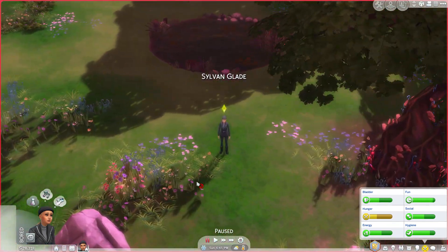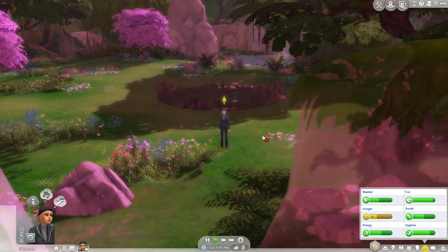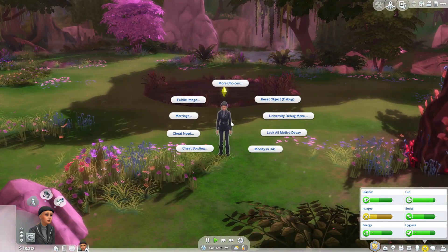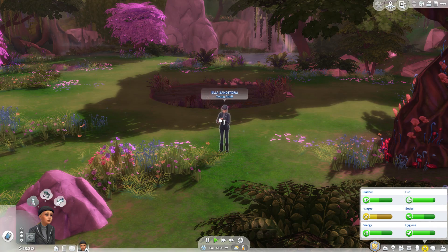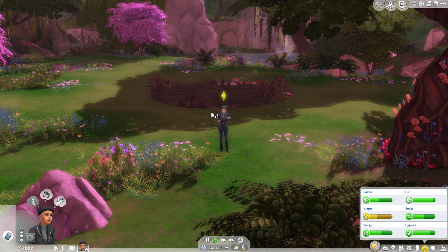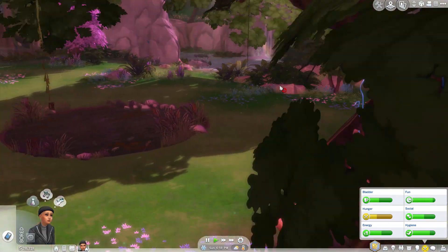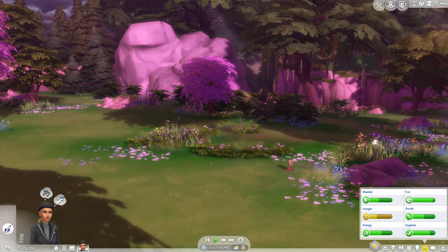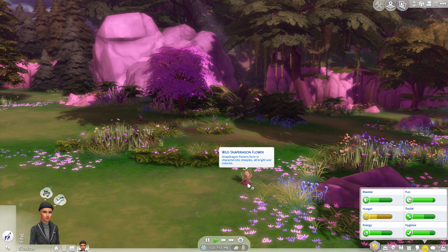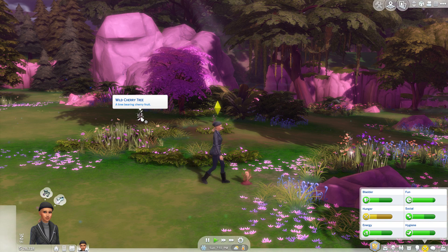Sylvan Glade is one of the most beautiful worlds — it's pink and purple and lush with a waterfall, and it's really a great place to get screenshots for videos or just really cute captures if you're into Sims. Since this is a hidden location, the things that spawn here — like frog tree things and other collectibles — are going to be of a higher quality than things you might find in Willow Creek.